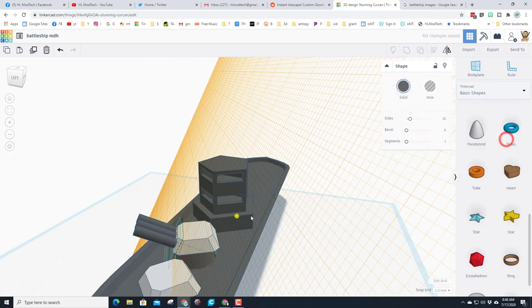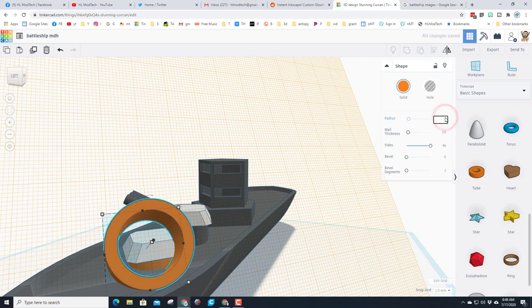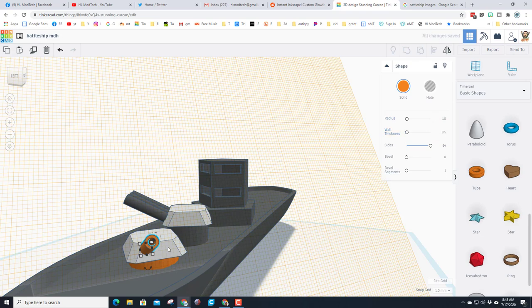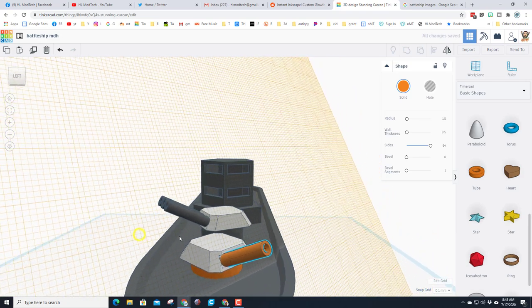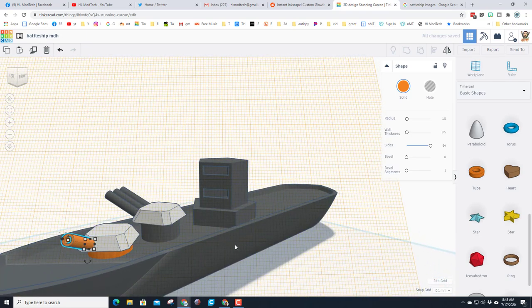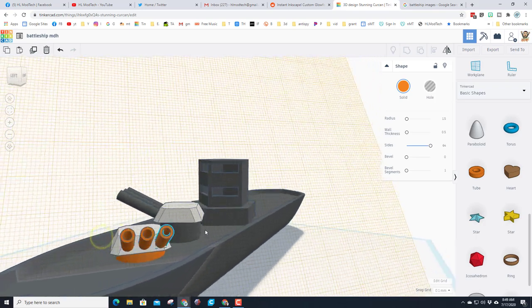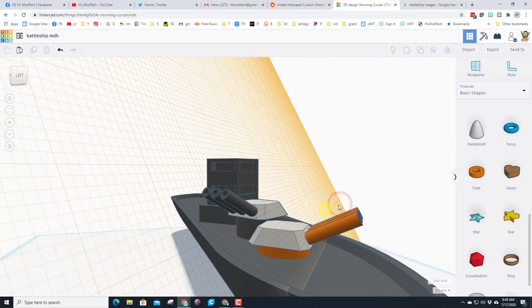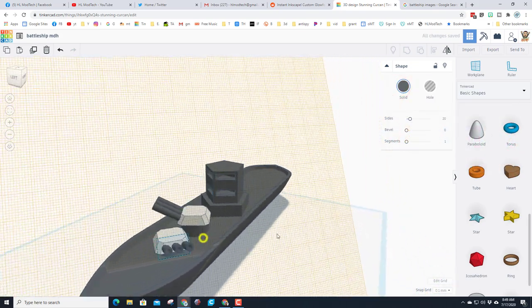Make them gray, and make the bottom piece gray too. Do the same thing for the second turret: work plane on that edge, bring out a tube, make the sides round, type 1.5 and 0.5. Pick length 14, nudge it so it sticks into the cannon a little bit. Use 0.1 for more precision. Ctrl+D, nudge across with the arrow key, don't touch anything else, Ctrl+D again — all three arranged the same way. Change the colors to gray and we've got pretty sweet battleship cannons.